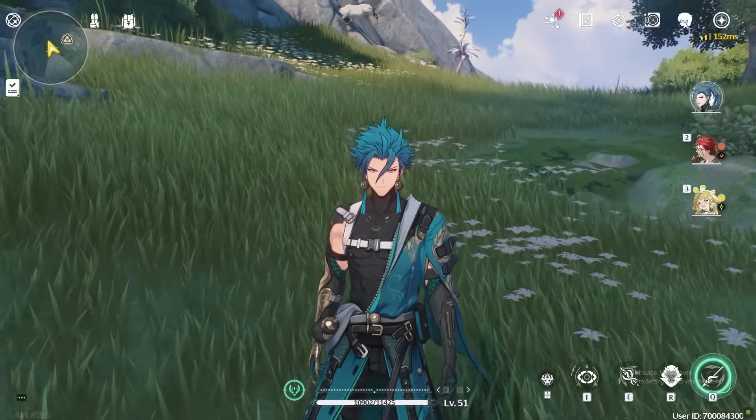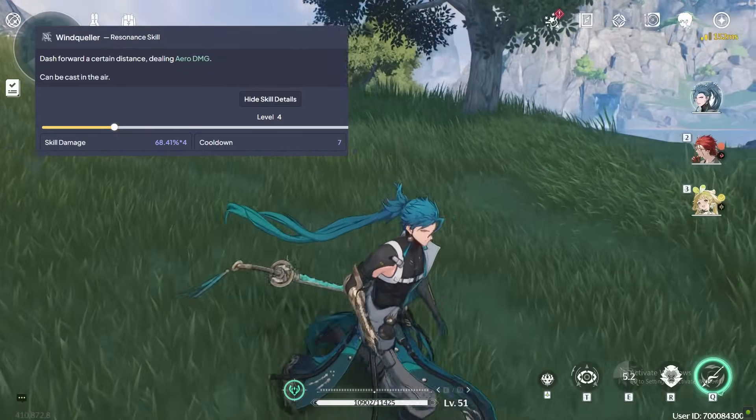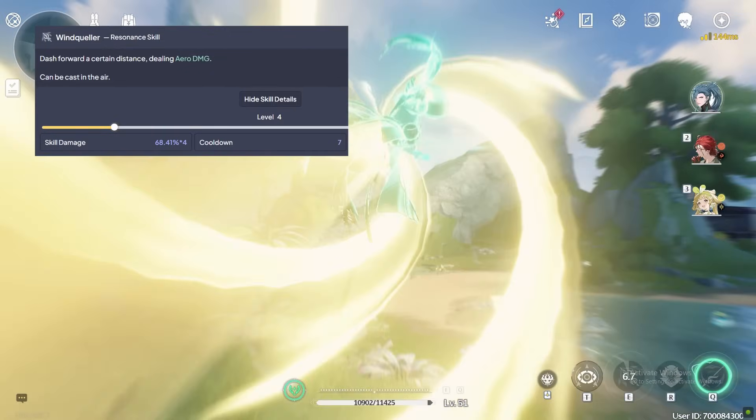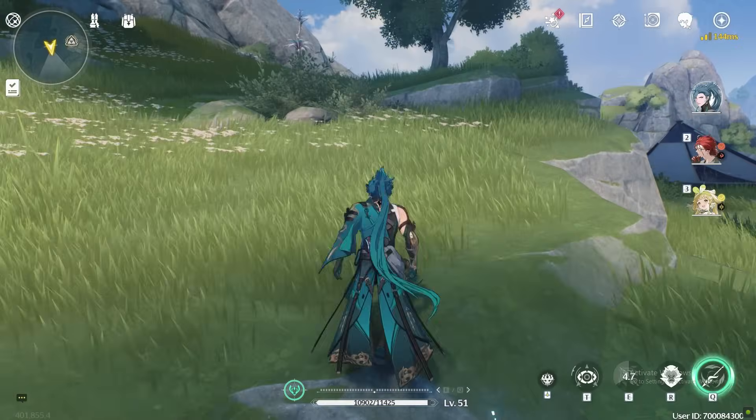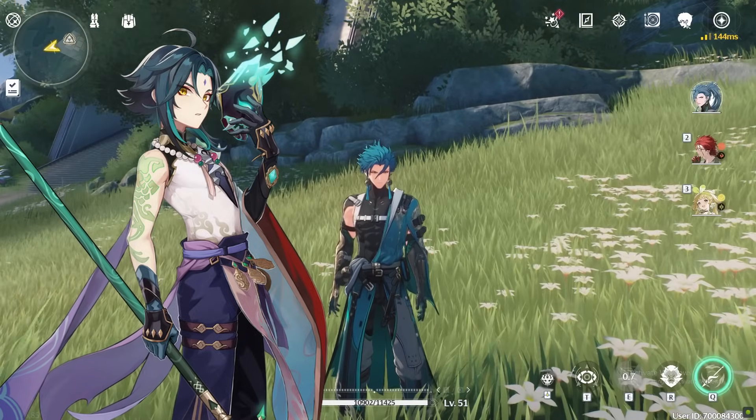Jian's kit is really simple. After using his resonance skill, he dashes forward and deals a good amount of damage. This can be cast in mid-air. You can think of it like Xiao's elemental skill — he really lives up to his name of college Xiao.